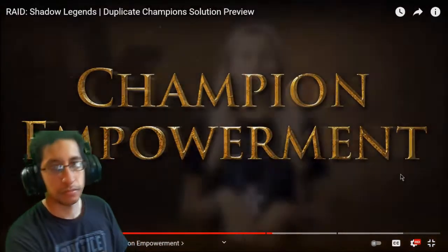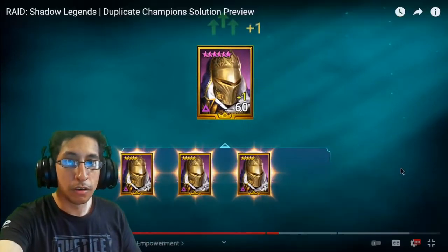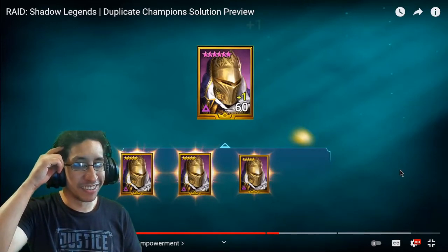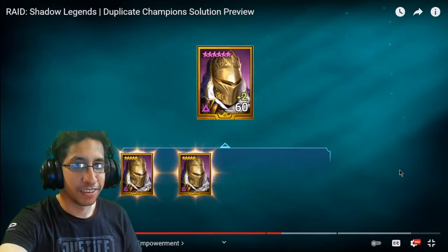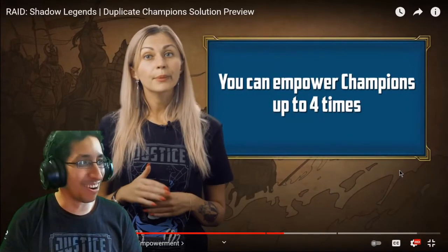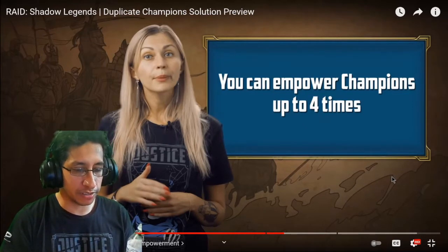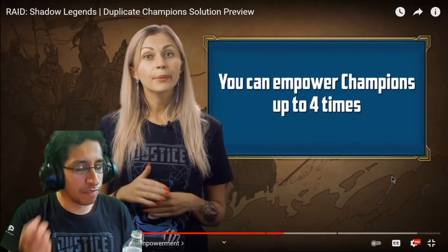Let's move on to our second option: Champion Empowerment. This principle is pretty simple — you select a legendary champion and feed them their duplicates to permanently empower them and give them a stat boost. You can do this up to four times. I've actually pulled three Martial Leads and three Lanicuses — I can see four being a good cap.